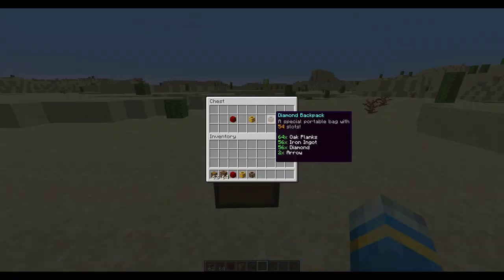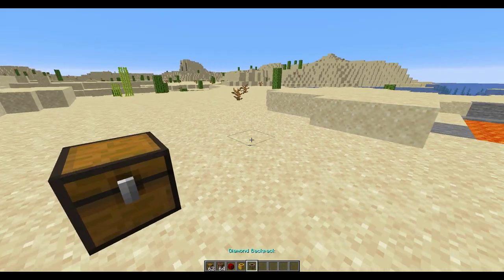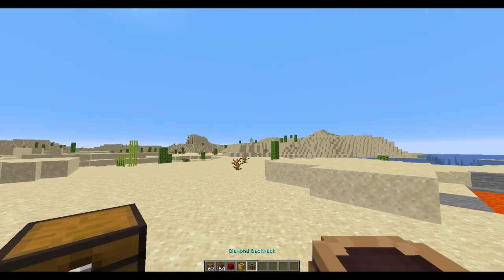This diamond backpack has 54 slots and has oak planks and a few other items in it, which is really cool. This gold backpack I made only has 41 slots and only has one item in it. And this handbag has 12 slots and is currently empty, so you can really customize these to your liking.